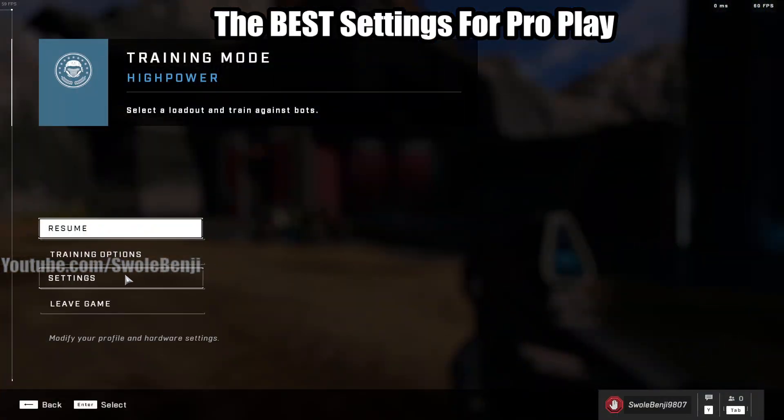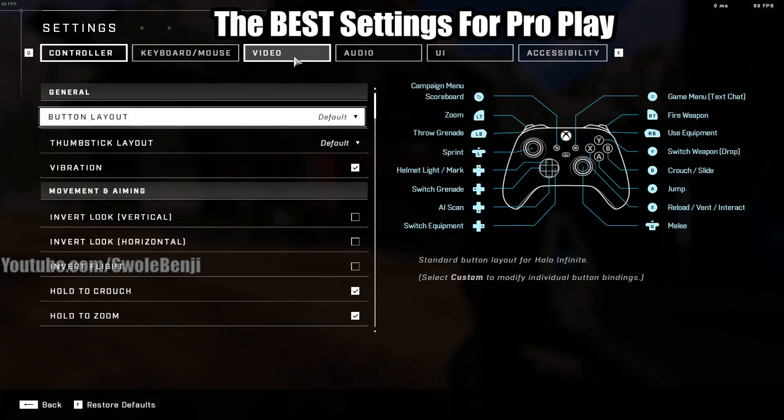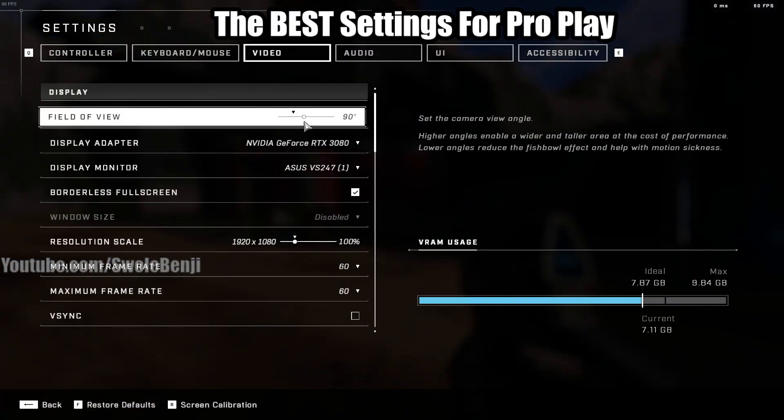First off, you're going to go to Settings and then go to Video. Let's talk about field of view. On a regular monitor anywhere from about 22 to 26 inches, you're going to want to run 90 degrees.